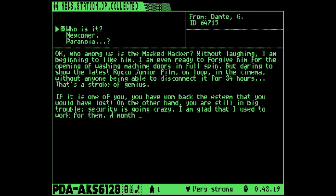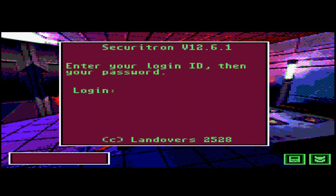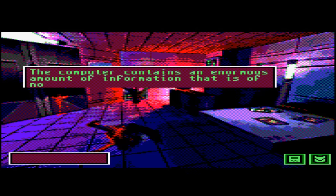Naturally I tried 6-4-7-1-5 in the computer, and went through all the other logs and IDs, and none of them worked. What it was: you have to enter the name 'Dante', as you can see in the top right corner — not the number ID. Despite the computer clearly asking for a login ID, we enter 'Dante' instead and we're in.